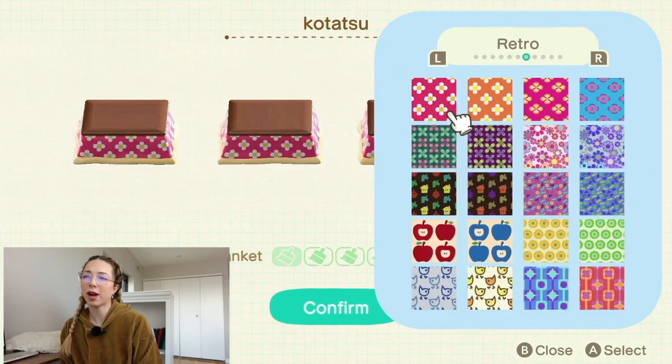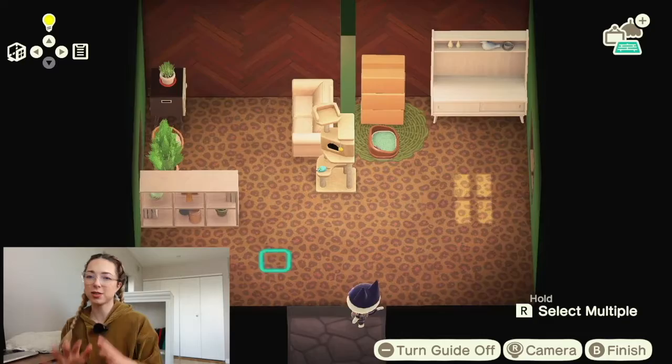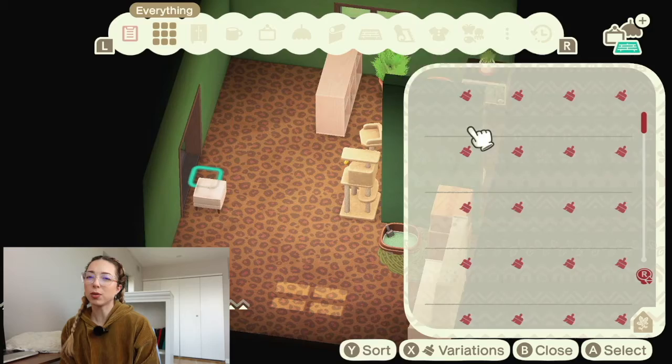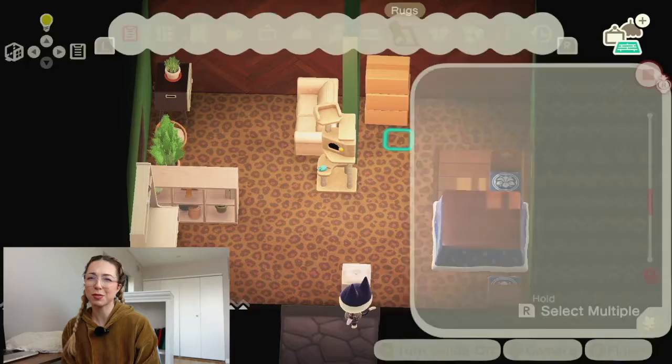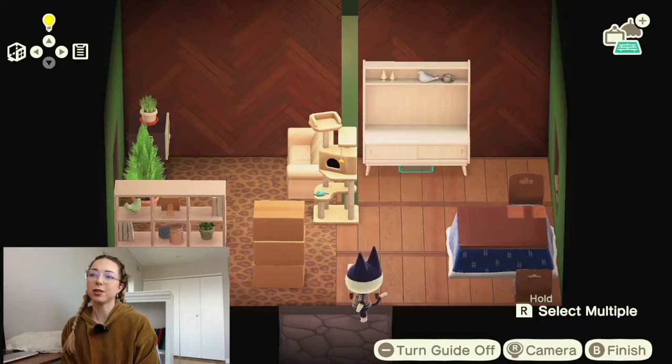So I switched up the vibe pretty drastically. I think I moved the kitty litter down to the bottom left corner of the room, and I do love this table here. I do think I used it for this — it's got sort of a mid-century with a zen feel as well. I'm not sure, but yes, I broke up the two different rooms with the wood flooring and then the cheetah print carpet.